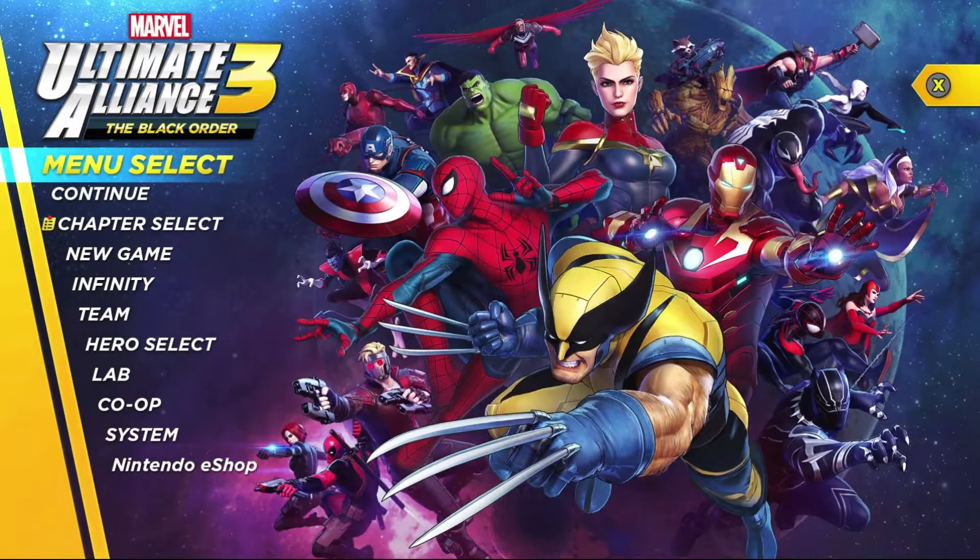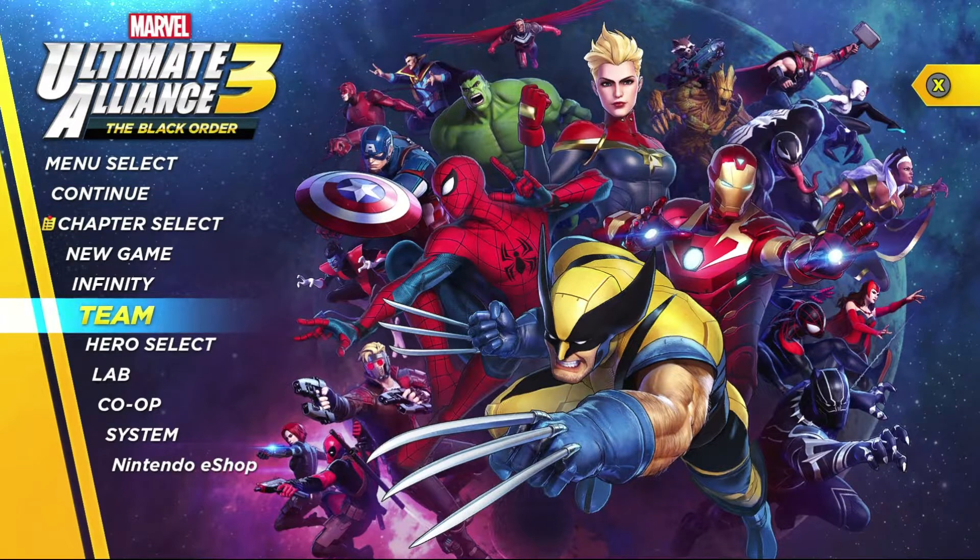I've been making videos for Ultimate Alliance 3 basically since the game came out. I've done a lot of different things from character spotlights to character tutorials to tier lists to speedruns. There's just been a lot of things to cover. But you know what I've never once looked at? I haven't looked at the alternate outfits within the cast, and I thought that would be something super fun to go through — to name my personal favorites for each character and give a little explanation as to why I prefer those particular outfits. So that's exactly what we're going to do today.